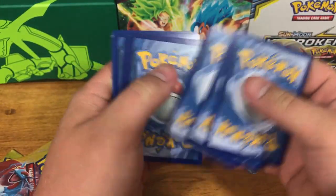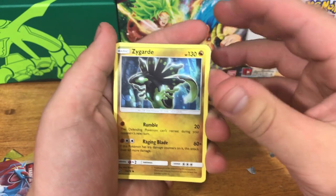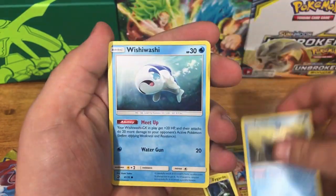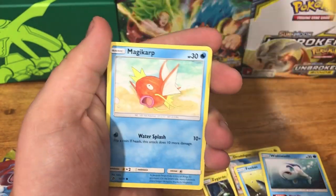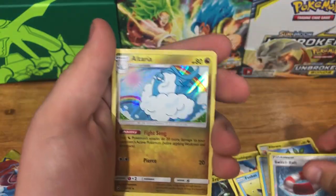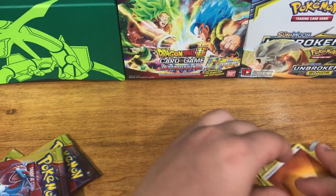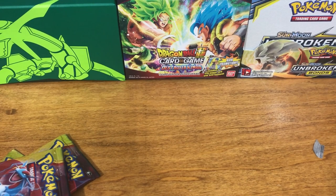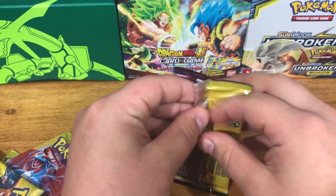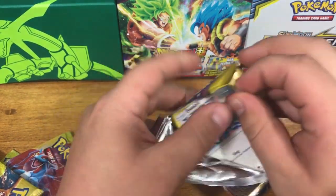I don't know if the card trick applies to this one or if there are energies in this. Zygarde, Militank, Dreigom, Phione, Wishiwashi, Vibrava, Magikarp, Jangmo-o, a Reverse Holo Switcheroo, and a Holographic Altaria. It does have the energy card. Already first pack, we start off with a hit — we get a nice holo. Very nice. We have four more packs left, so already starting off nice. If we can get three holos or better in this box, I will be incredibly happy.